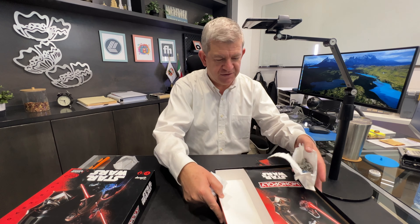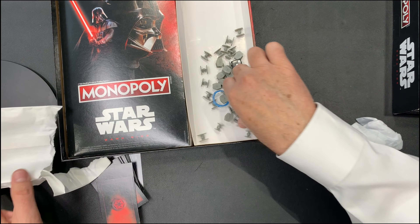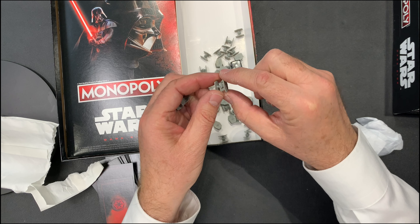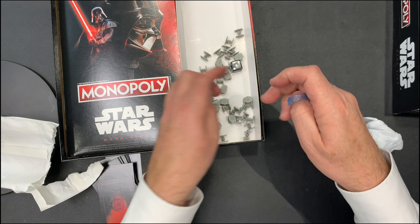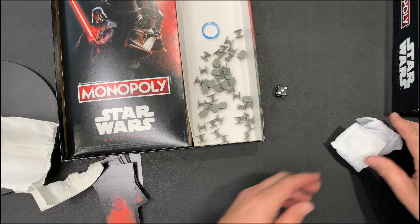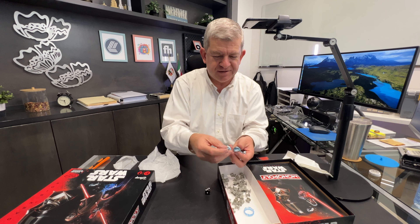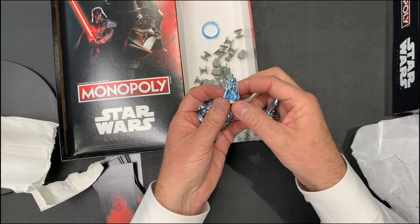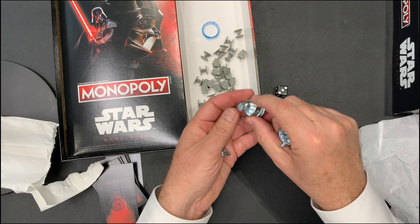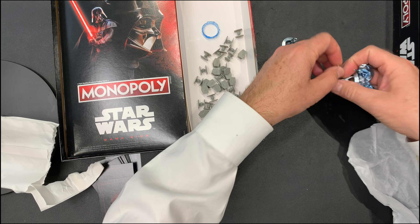You have all the accessories. These action figures that you use instead of houses and hotels. This is a special ring that you use in this kind of Monopoly, and the dice. These are your player figures — of course, Darth Vader, and some other Star Wars characters.